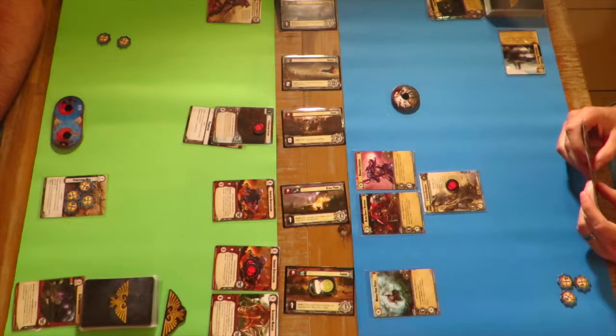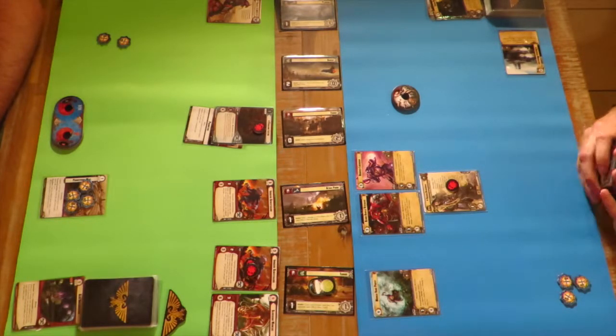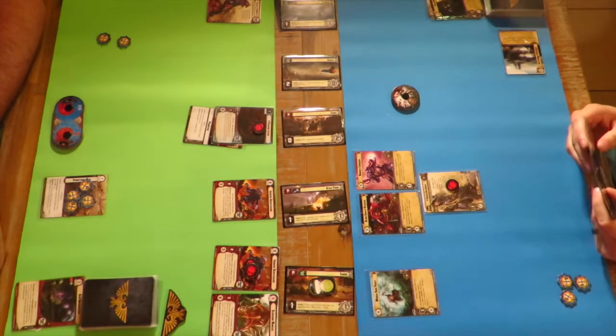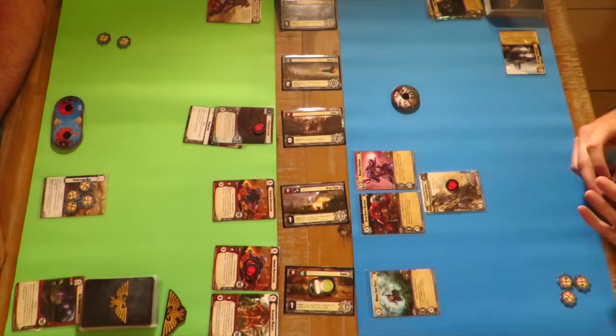I didn't want to retreat because if you had retreated, you would have taken one damage - anyone who's not a Space Marine or Space Wolf unit takes one damage if they retreat. But obviously you're in a stronger position with your Morlock. It was really nice to have a strong unit. Very seldom do I have really strong units to counter the Space Marine threat. Space Marines have a number of cards with AOE effects - one or two damage to every opponent on that planet, killing smaller weaker enemy units.